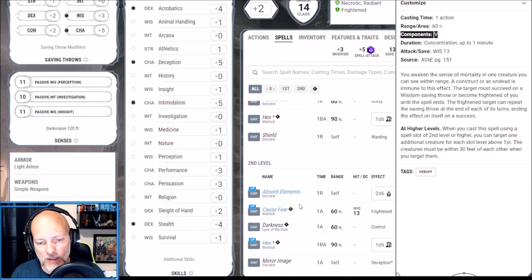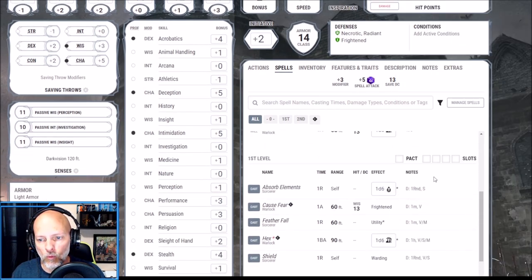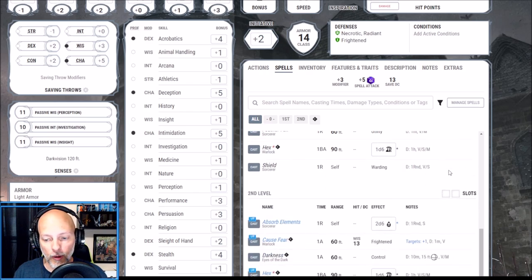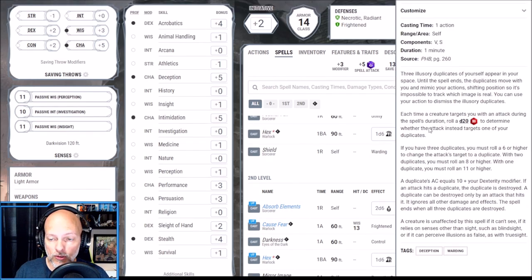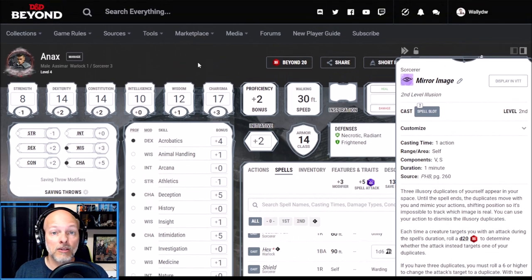We also get the Darkness spell at Shadow Sorcerer level three. We can cast it using a second level spell slot, or using two sorcery points — and if we use the sorcery points, we can see through that magical darkness. Looking at our spell slots we have four first level slots from Sorcerer, one pact slot from Warlock, and two second level Sorcerer slots. The second level spell I chose is Mirror Image — very good defensively, and our duplicates will look shadowy, which I love.